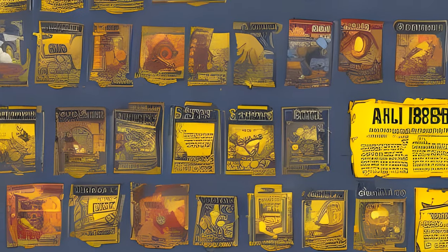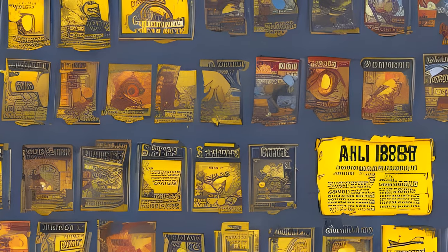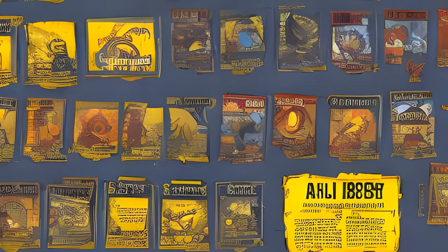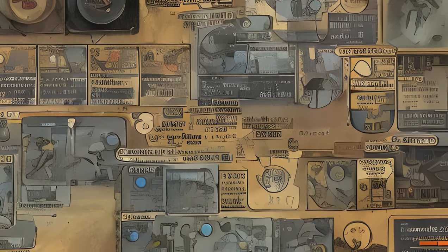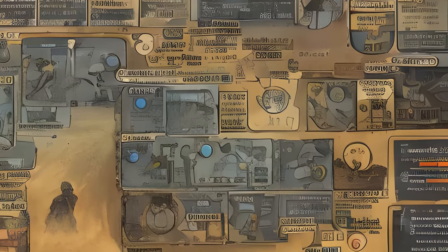All perk cards still had a SPECIAL point requirement, so the player character required points allocated in certain SPECIAL attributes in order to equip their desired perk cards. There was no way to change SPECIAL point allocations while playing in Nuclear Winter mode, so the SPECIAL allocation had to be edited in Adventure or Survival mode.